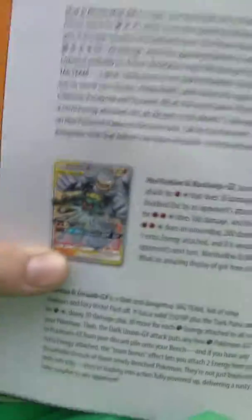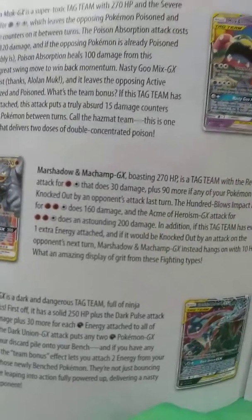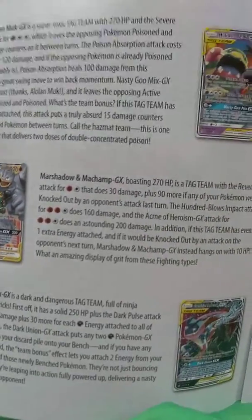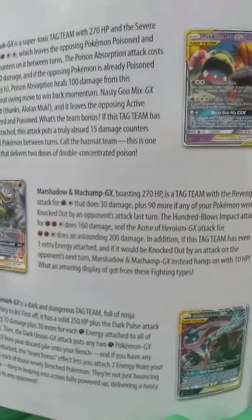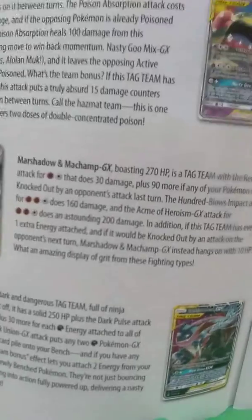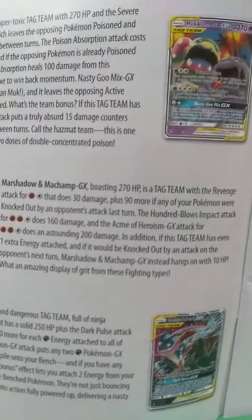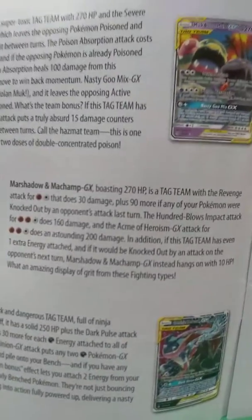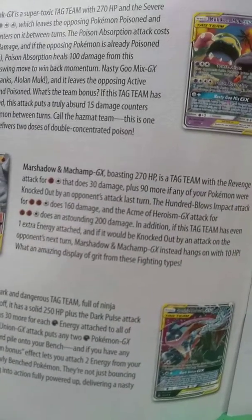Next, Marshadow and Machamp GX, boasting 270 HP. It's a tag team with the Revenge attack for one Fighting Energy and one Normal Energy, which does 30 damage plus 90 more if any of your Pokémon were knocked out by your opponent's last attack. The 100 Blows Impact attack costs two Fighting Energies and one Normal Energy for 160 damage. And the Hack-and-Slash Hero GX rounds out this tag team.